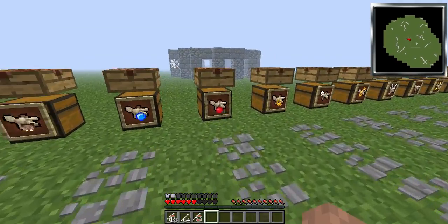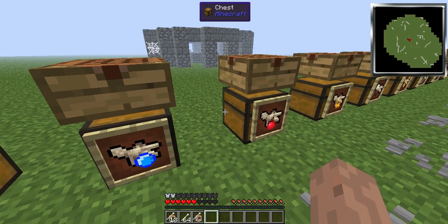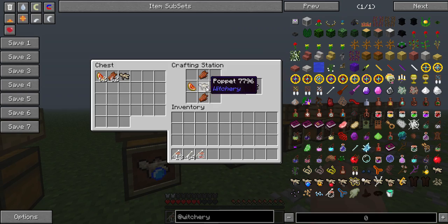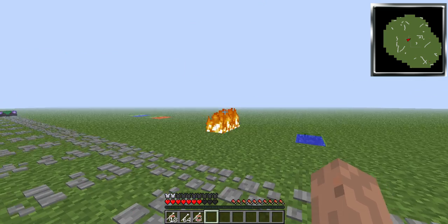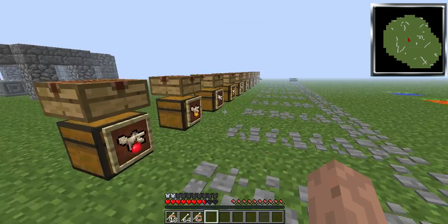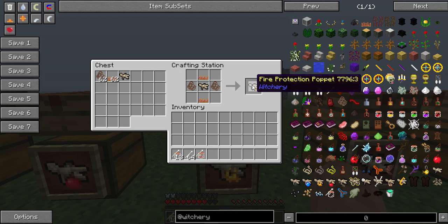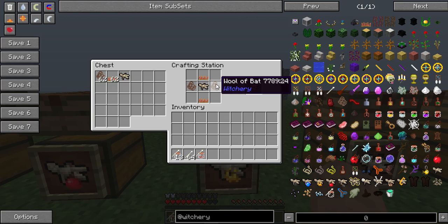It is the same with hunger — if you use the hunger poppet, which is made with two rotten flesh, two glittering melons, and a poppet, it will save you from hunger, but I'm not going to bother showing that one. Today I will show the fire one. To make the fire protection poppet, you need wool of bat and ember moss. For wool of bat, you need to kill bats.